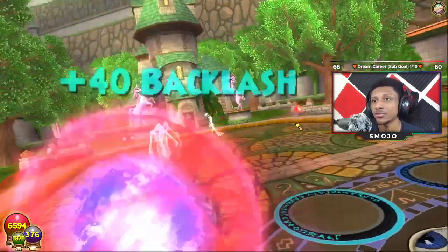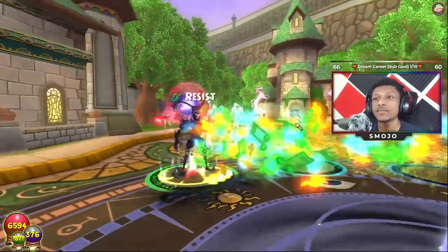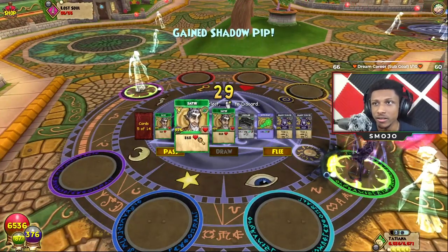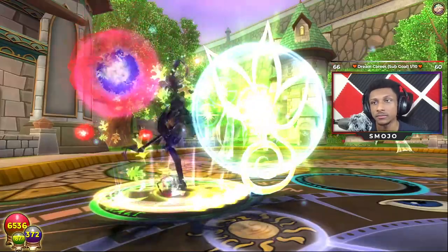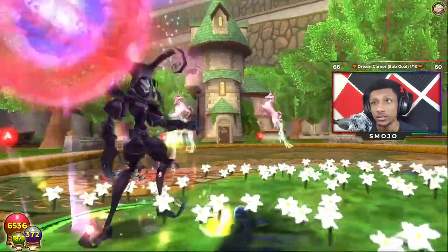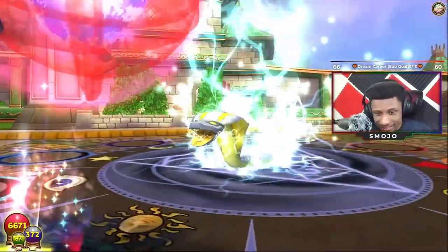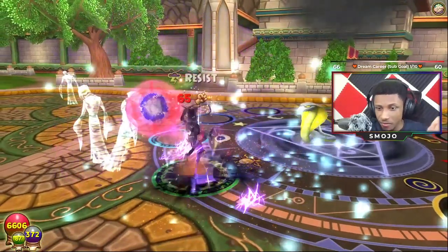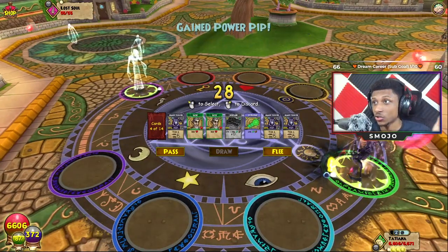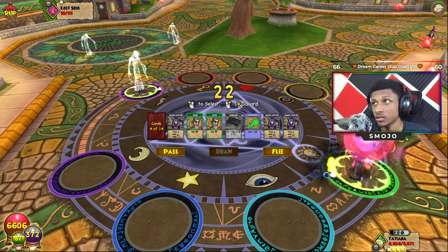Now we're gonna go inside Shadow Trickster mode, which gives plus 60 percent crit percentage, and just see if we get any extra benefit of healing ourselves. All right, we got the Satyr up — we do crit. How much is this heal? 2400. What is happening? So inside and outside of Shadow Trickster mode our heals are doing the exact same — 2400 and 2400.